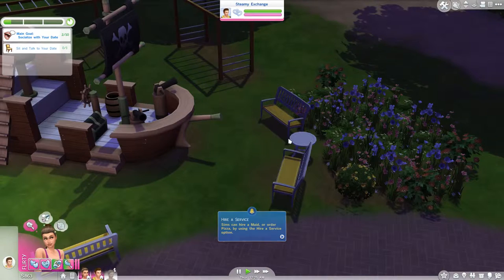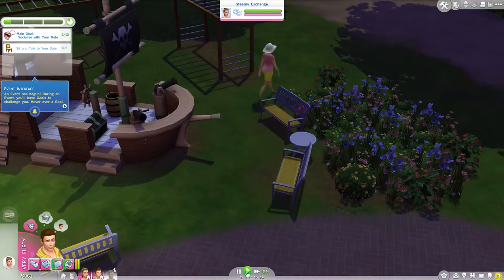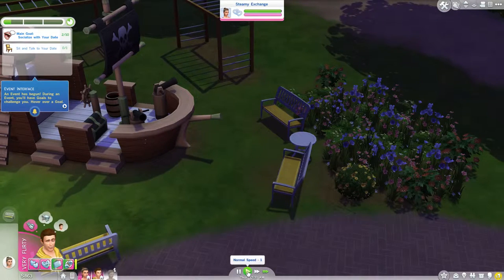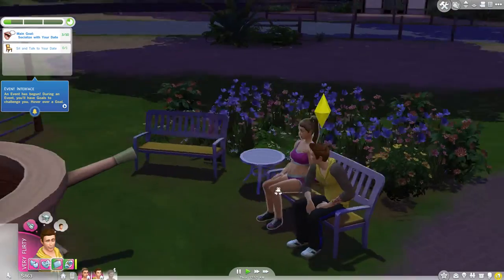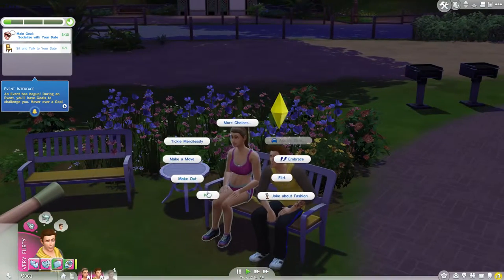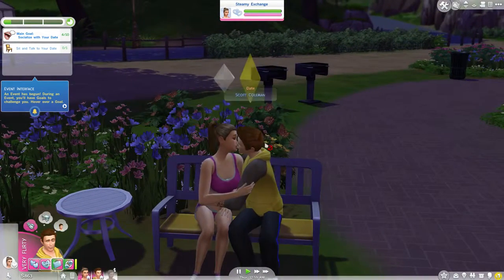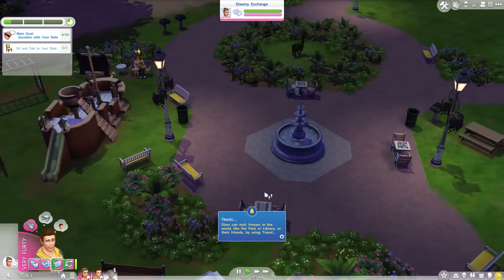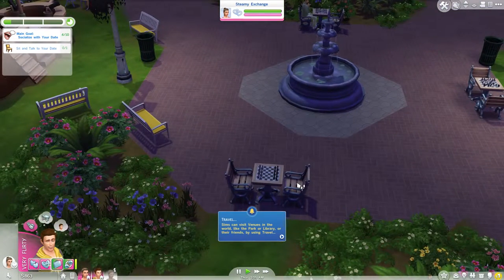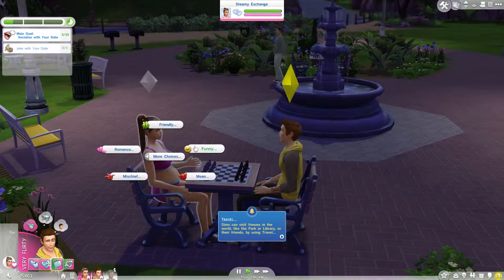Right, you two can both sit here — it's quite easy when you're controlling them both. Oh, we know that woman with the hat, I can't remember her name. We could play chess at a double table so we can literally sit together. They're still floating but now we're sitting together, perfect. Let's have a bit of a chat.